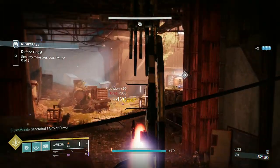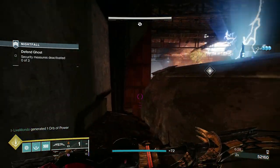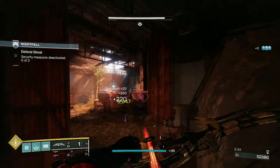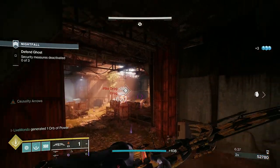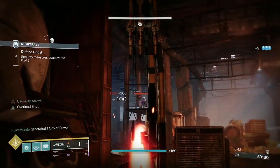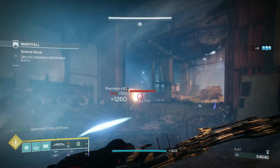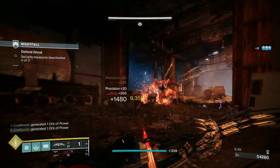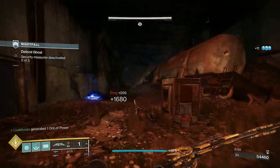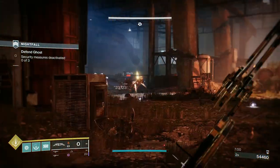I've seen a run where the Eager Scepter — the new trace rifle — can basically freeze barrier champions, so you don't need a barrier weapon. The auto rifle is actually not too bad, and I don't really have a problem using it for barriers. We've been really lucky with barrier mods, so auto rifle isn't great but you just have to live with it.